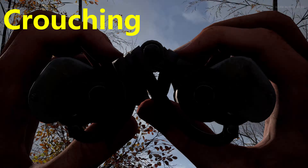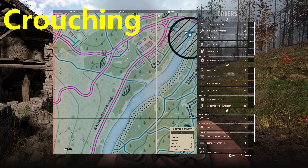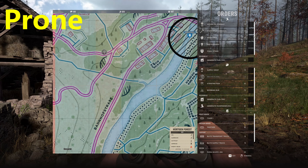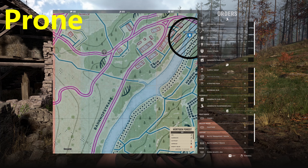So now that we know how all this works, does changing our stance help hide us? Such as does crouching or going prone hide us? Here she is crouching and we can still see her. Here she is prone and the recon plane still sees her. So just changing our stance has no effect.